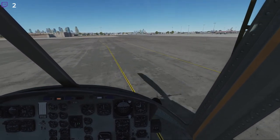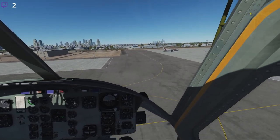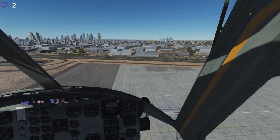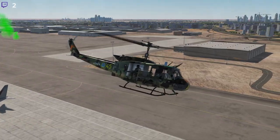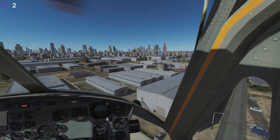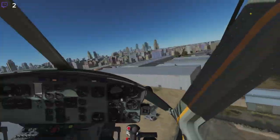Alright lieutenant, we are going to throw you and your troops into the deep end. We are going to try and stay low here, because if we are very lucky, whatever radar is controlling these SAMs will not be able to properly detect us if we are flying very low. We are going to be steering towards these houses and dropping our troops in the vicinity of the islands — preferably on the island itself.